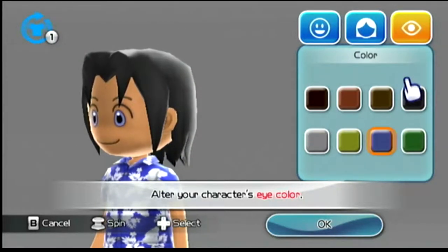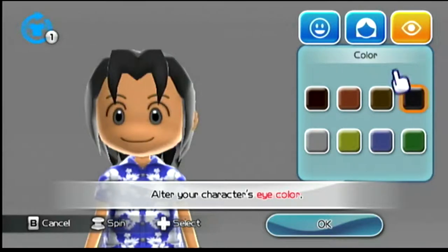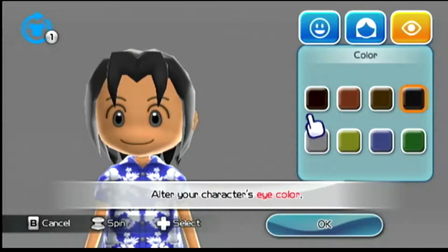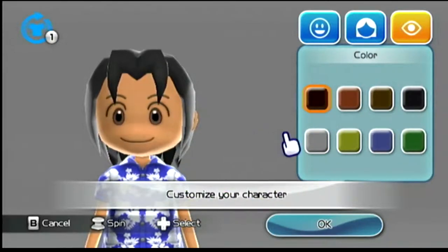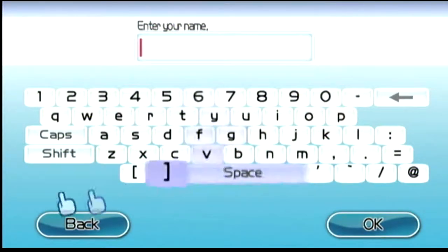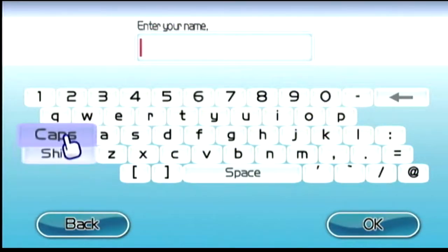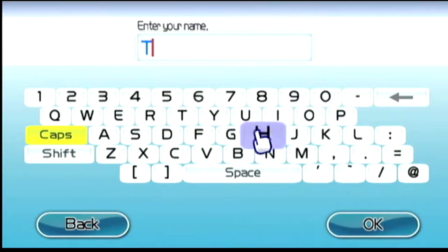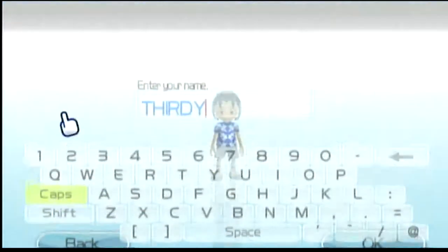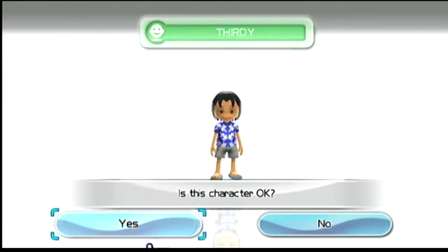What about the eye color? Maybe we'll just go with black. Alright, enter a name. I'm going to go ahead and put my son's nickname as the name. Alright, there we got it.